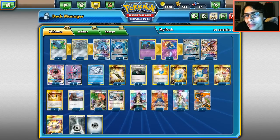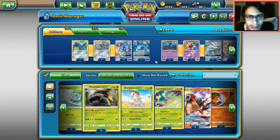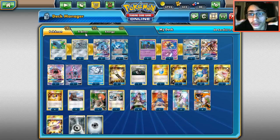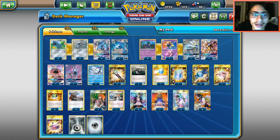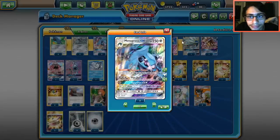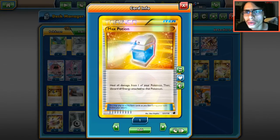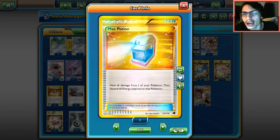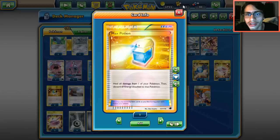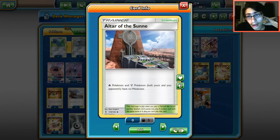You can also run baby Solgaleo from Guardians Rising as a tech option, but at that point you'd need a 3-1-3 line and that gets too clunky with too many stage twos. When the new Solgaleo comes out, this deck archetype will kind of change. For items, we have two Field Blowers since this deck is heavily reliant on abilities, one Heavy Ball because Metagross, Cosmoem, and Solgaleo all have big retreats, two Max Potions, and four Rare Candy.